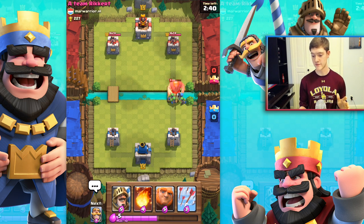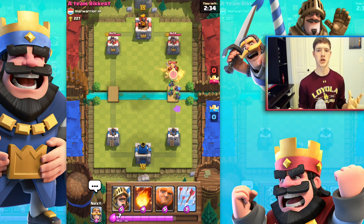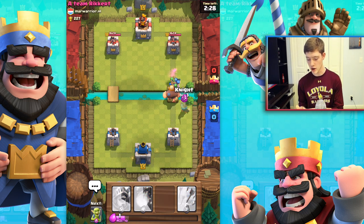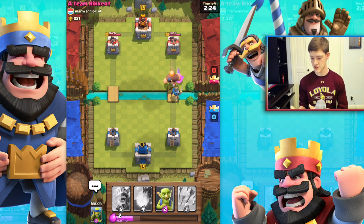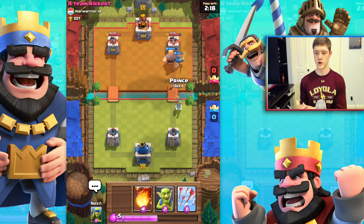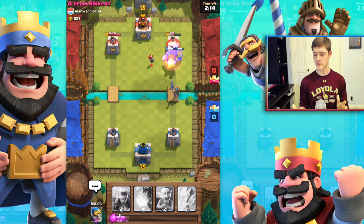We're sending in three goblin teams and a bomber, causing some serious problems for their giant very early on. We're about to get our giant and prince for the power play on the first tower. Sending in the giant first, then a knight, and right behind that comes the prince — just waiting a couple seconds for enough elixir.